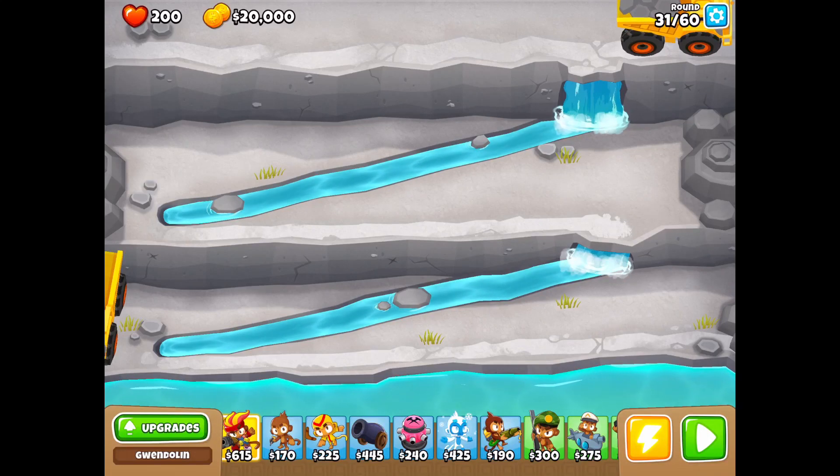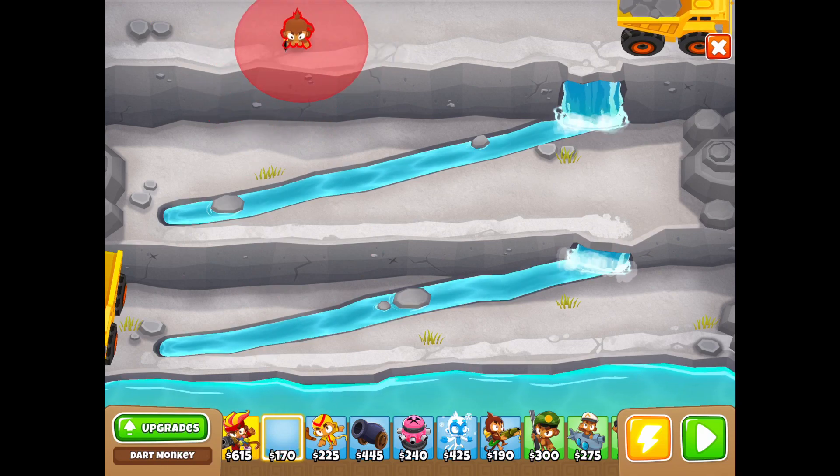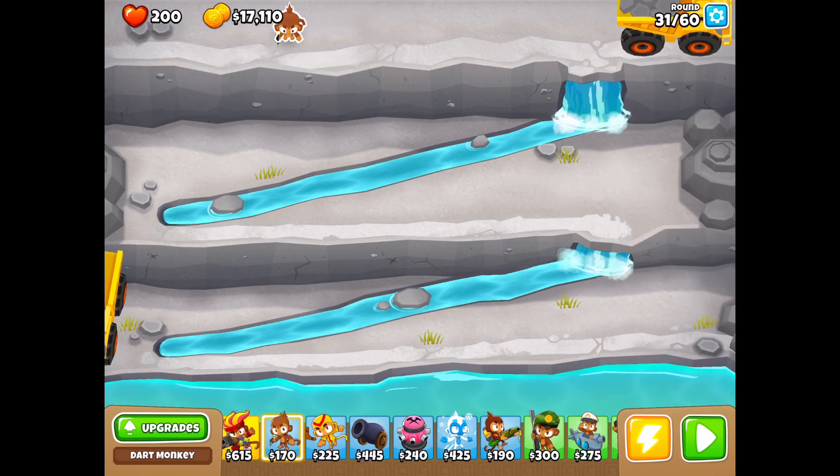Hello and welcome to Bloons Tower Defence 6, Quarry Deflation. I'm going to start out by putting a Dark Monkey up at the top. I'll go with Sharpshooter, very quick shots. That will take out a lot of the things that come down here.